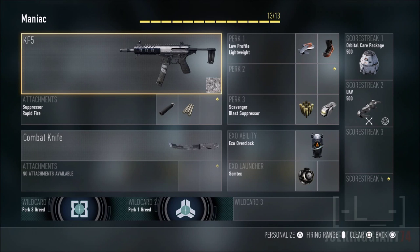Moving on to the exo launcher — you can have whatever you want: flashbang, EMP, anything. But I like to use the Semtex because I want it to explode as fast as possible. I don't want any bouncing — I want it to explode immediately so my enemy takes damage and I can kill them more easily. I can also shoot it to the floor and it will stick and explode if an enemy ambushes me right in front of my face.